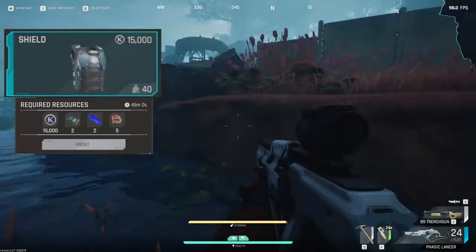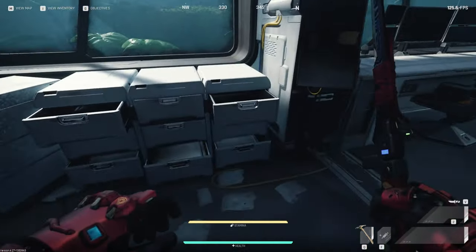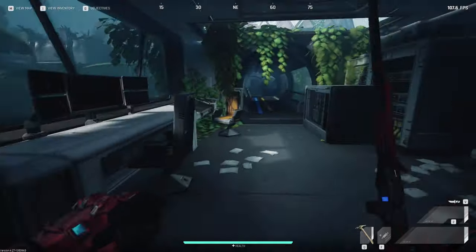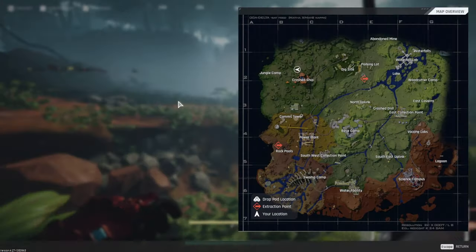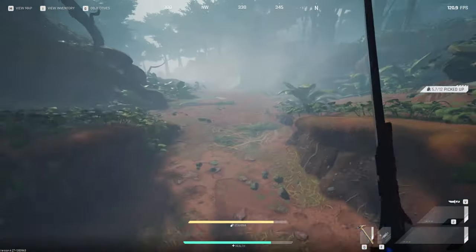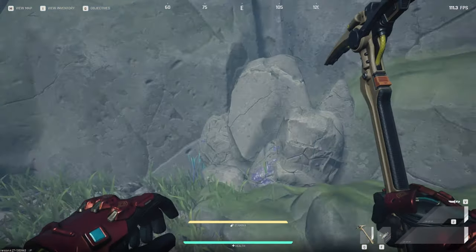Moving straight into the blue armor piece — its materials are fairly simple. You need two CPUs, two cloudy veltecite, and five rattler skins. For the CPUs, you can find them inside Waterfall Labs in the white cabinets, in luggage around Comms Base and Base Camp, and as loose spawns all around the crash ship, inside the crash ship, and along the crash ship trail.